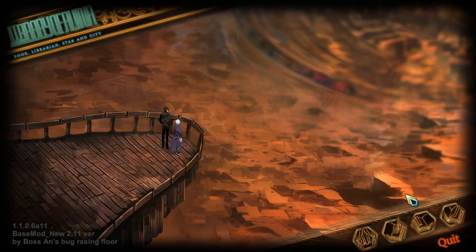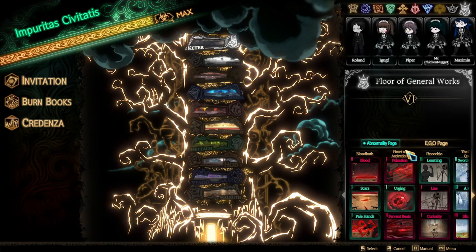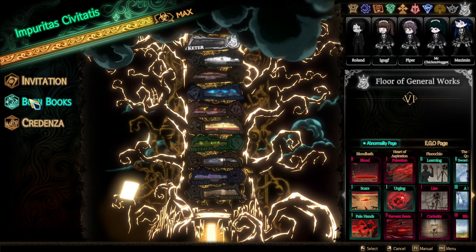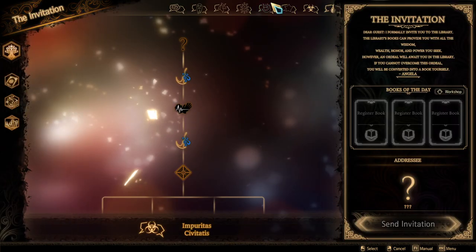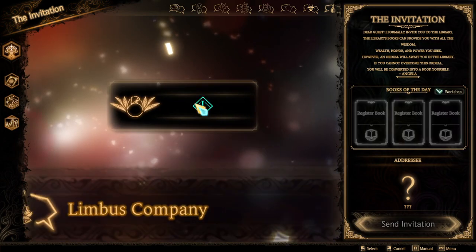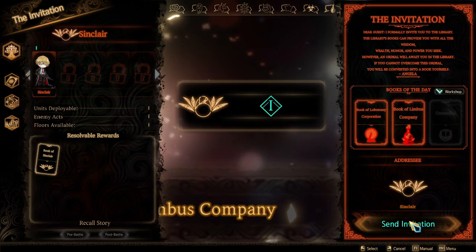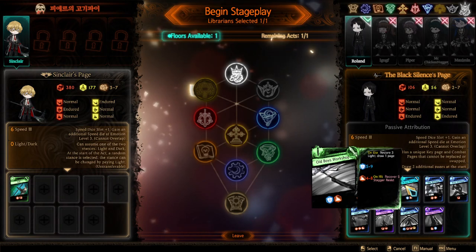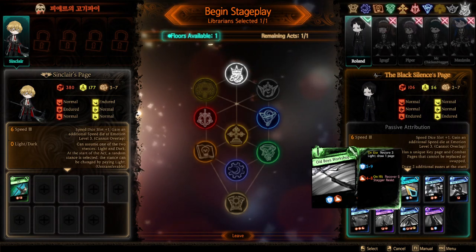Hey, hello everybody, Easterion here and welcome back to Library of Ruina. I have finally made this game work, but I can't launch the beta version, so I can't play any of the Nexus Mods mods. But I can play some of the workshop mods again. We have a new interesting mod which is the Emil Sinclair mod, who is a character from Limbus Company, a game that is going to be the sequel of Library of Ruina but is yet to be released.